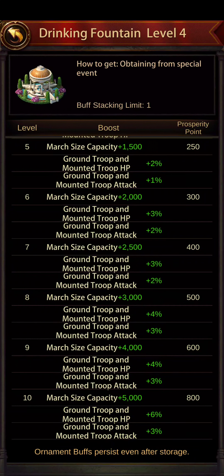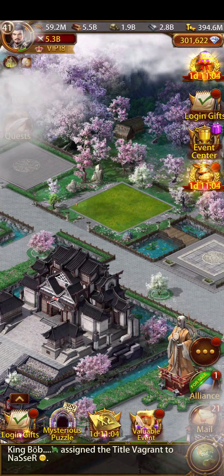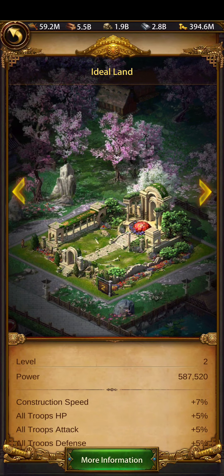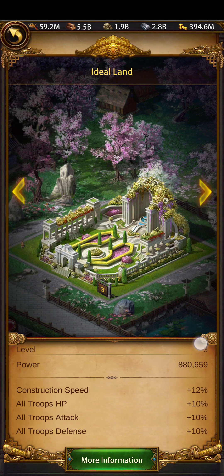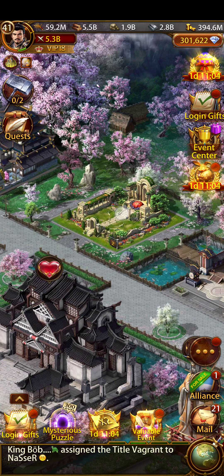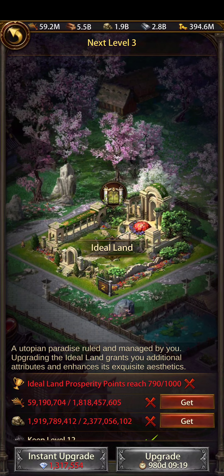If you have 30 units — meaning 30 different buildings — that's 1500 Ideal Land points. Now let me tell you: if I increase my Ideal Land level from level one to level two, it increases my buffs by 55% of each type, and it only costs me 1000 Ideal Land points.